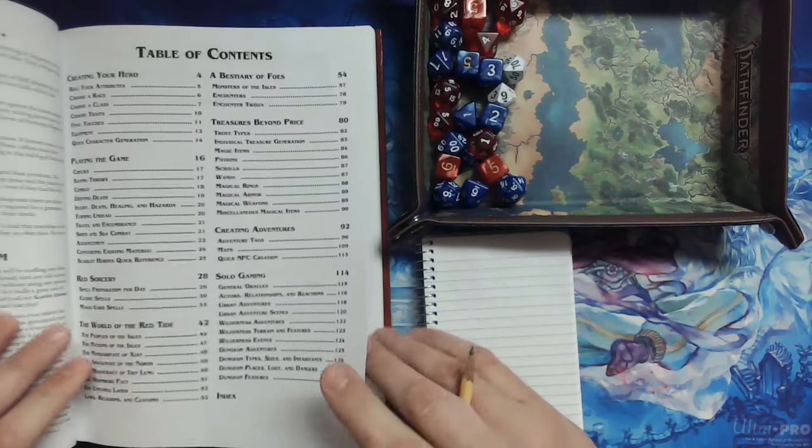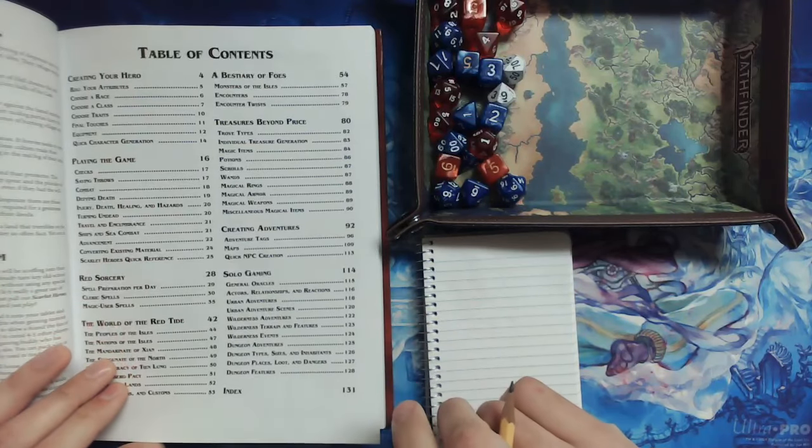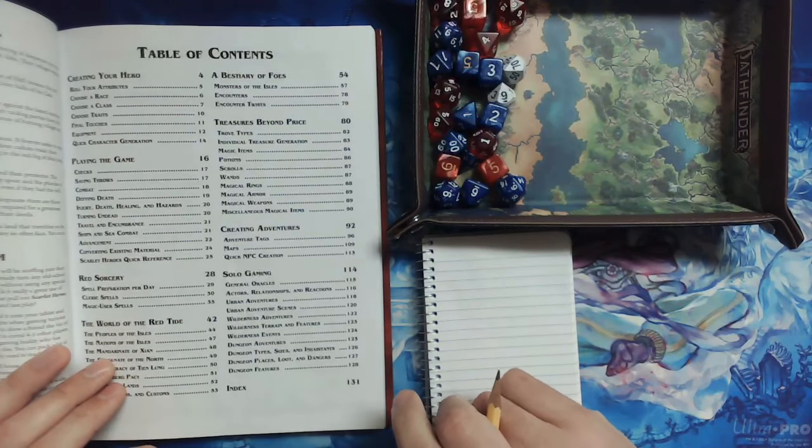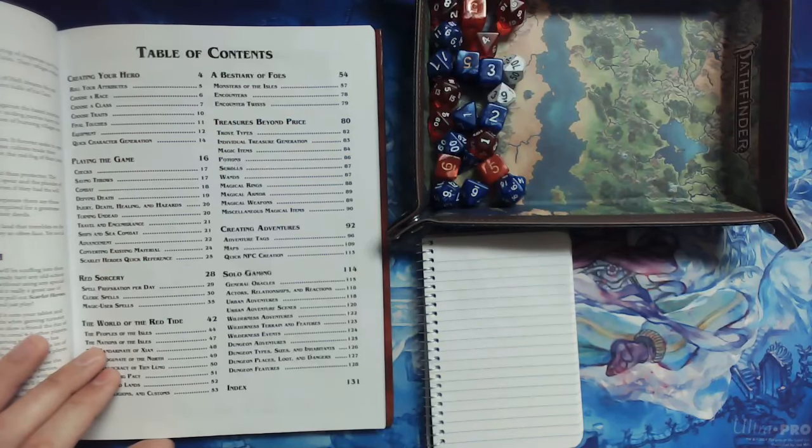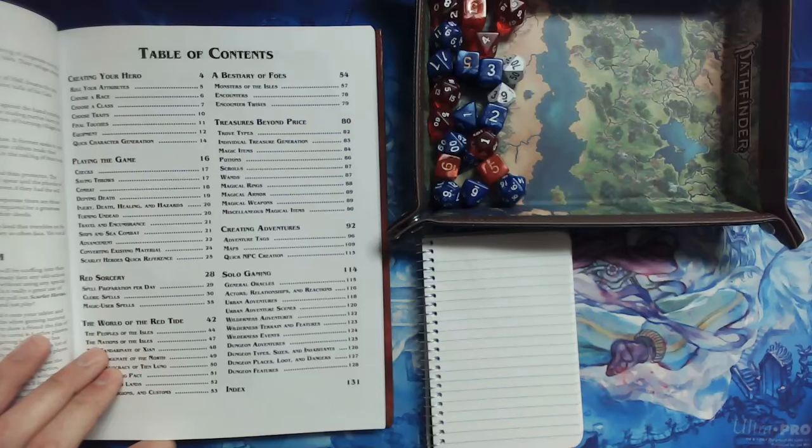Creating a character is fairly straightforward in this game. The rules are a tad different — it does kind of pay homage to OSR, which I am not too familiar with, but it seems to have a modern twist on at least the concept of descending AC.